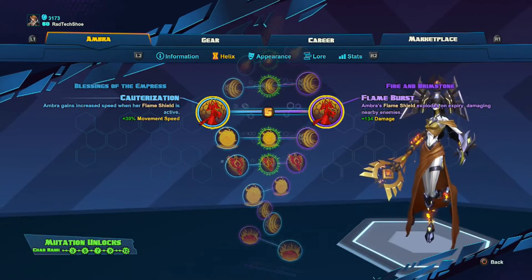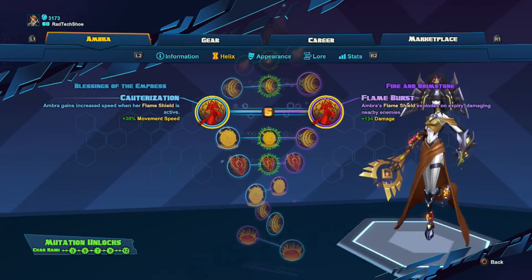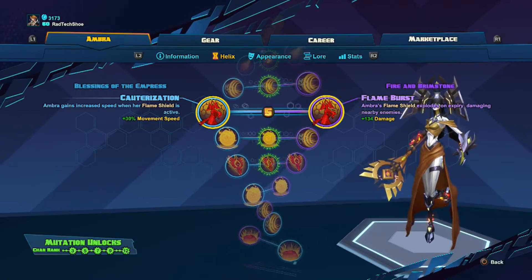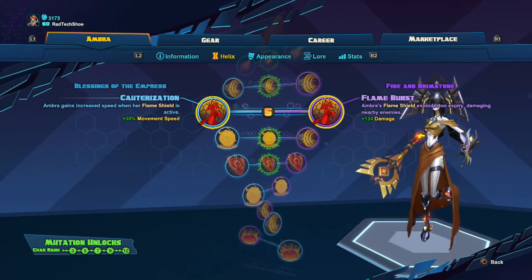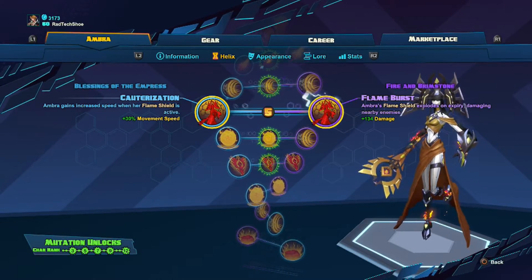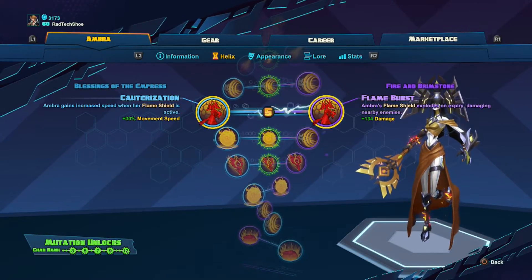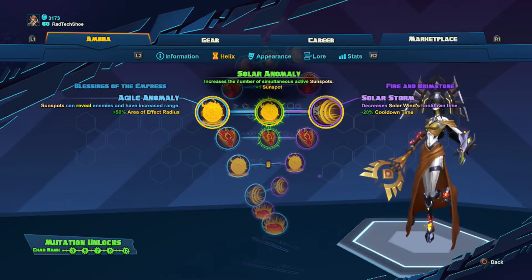For level five, I choose Cauterization for both versus and story modes. The movement speed means if I need to make an escape I'm a lot quicker and harder for melee characters like Wrath or Kelvin to catch. Flame Burst doesn't really do much — the damage it does is so little it won't take enemies with me when I die, so it's not that great in my opinion. I prefer Cauterization.